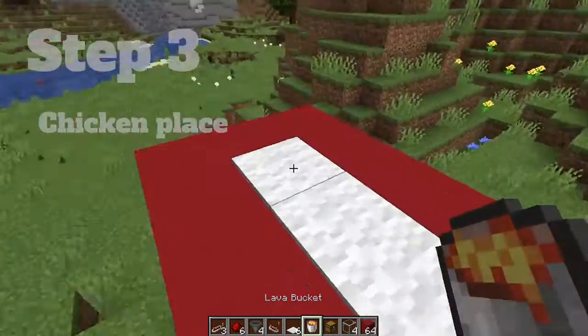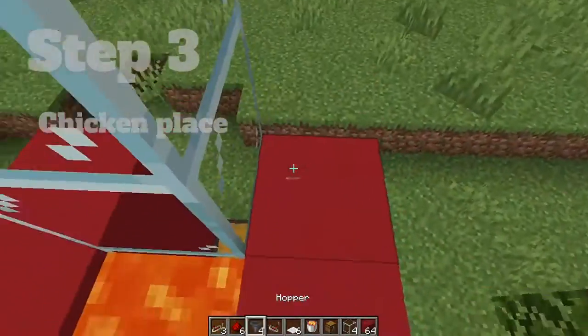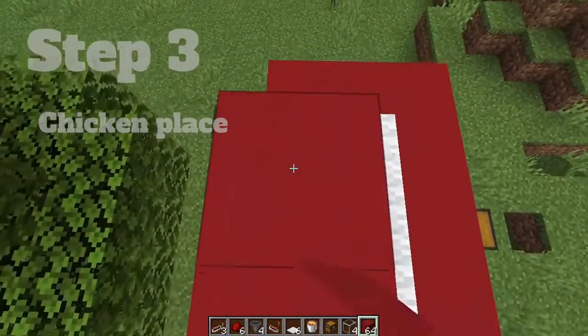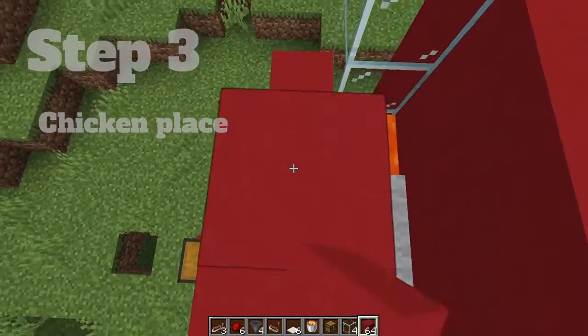Next place 3 carpets on each of the hoppers and place lava in between the hoppers and the glass. Next place 2 more pieces of glass on the other pieces of glass, and place the rest of your blocks as shown. This will be the housing space for the chickens.